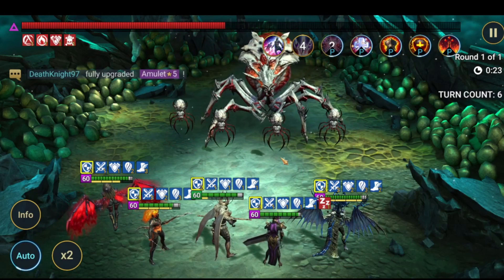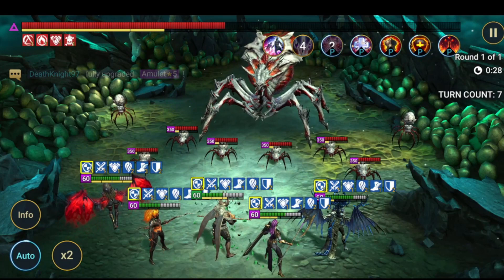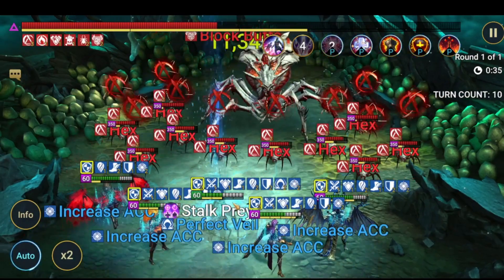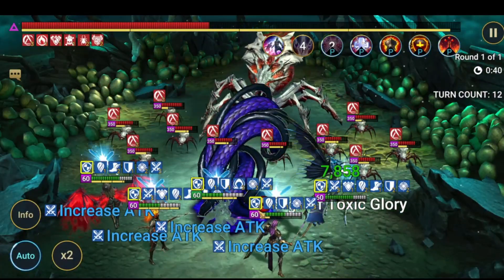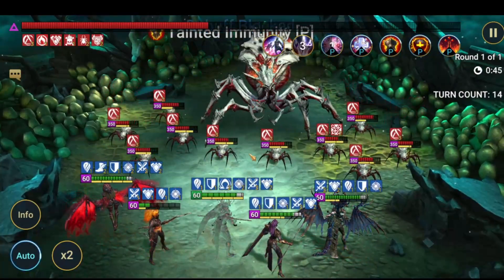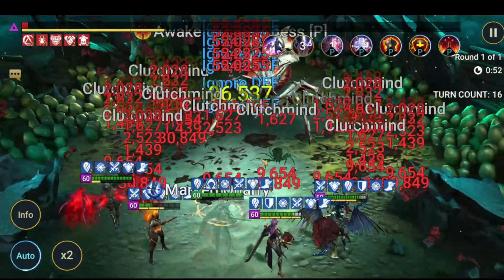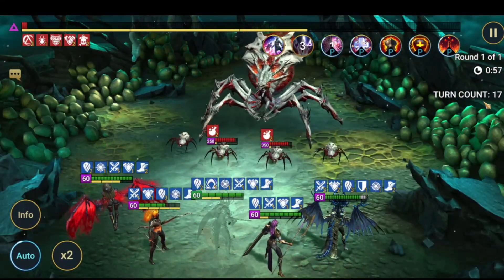Then the boss gets to half health and heals up from two spiderlings that respawn. Then Rule is able to put the debuff again because he has it on his A3. Even though Mitrala puts the debuff again too, Rule goes again because he gets a turn meter increase from the A3, and then one-shots everything.